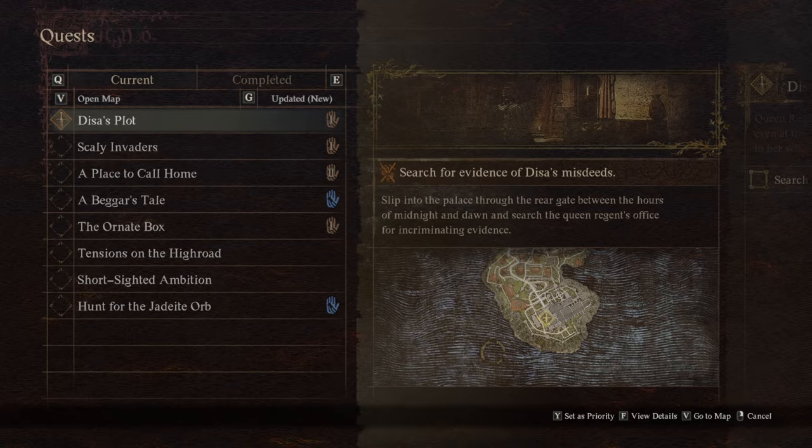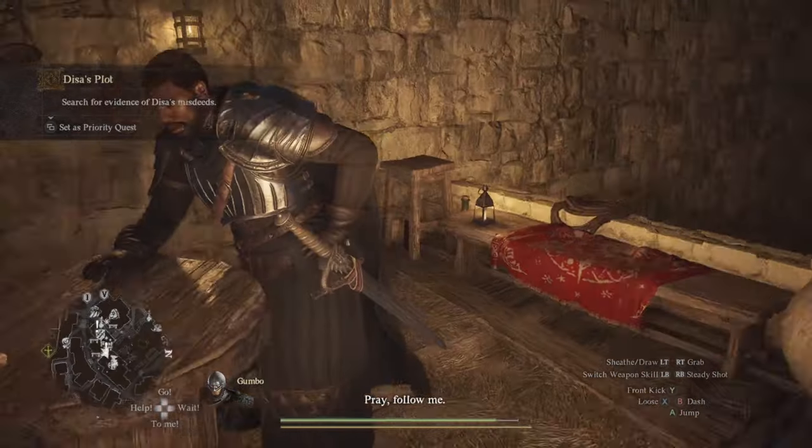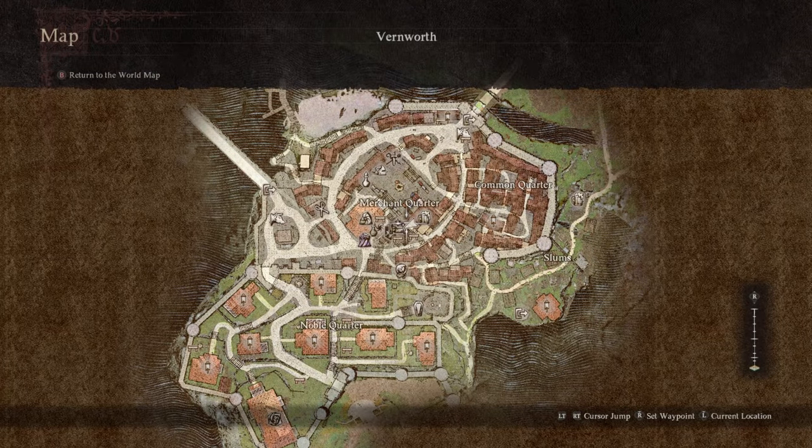This is a walkthrough of Disa's plot in Dragon's Dogma 2. This is one of the main story quests, so you'll get it from this guy in the tavern right here in Vernworth. You probably already know that though.